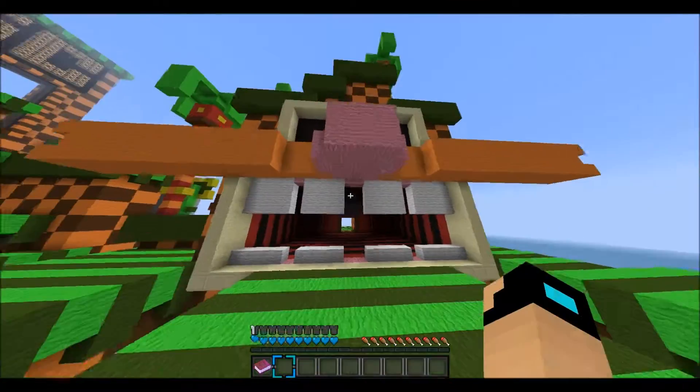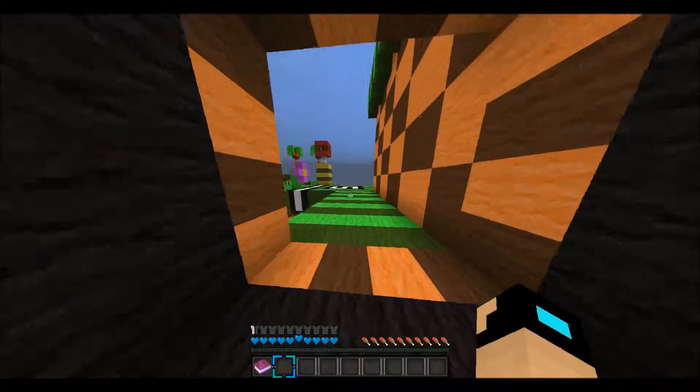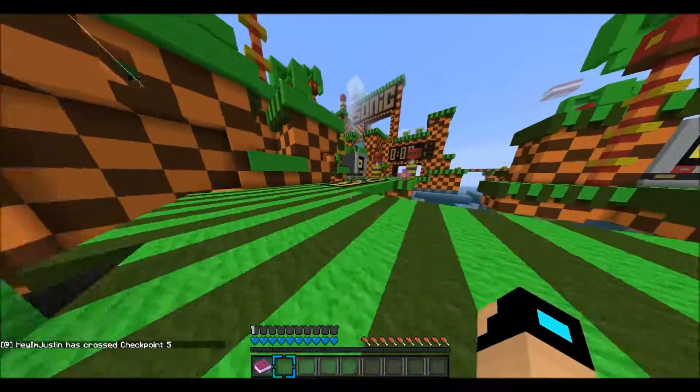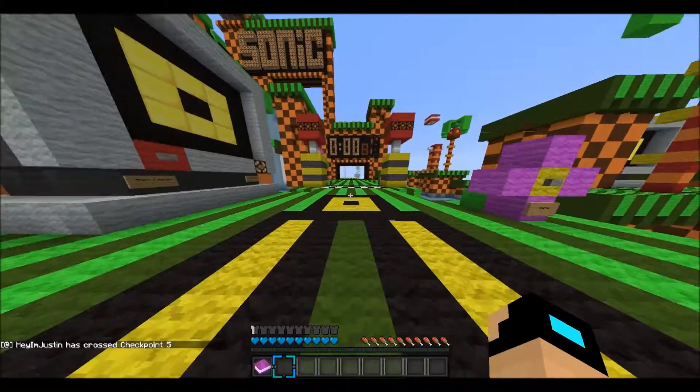We're going to the mouth of the fury god - I don't know. Here's his big tongue right there. He kind of has a weird looking tongue, I ain't gonna lie. Here's checkpoint number five! Hopefully we're about to win. We just won! Let's go for round two!